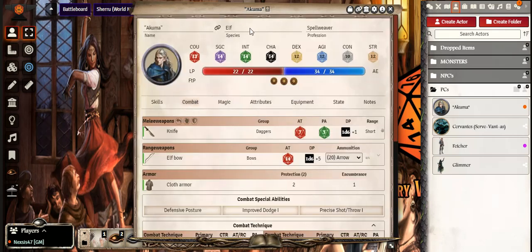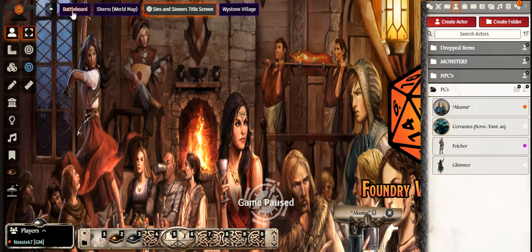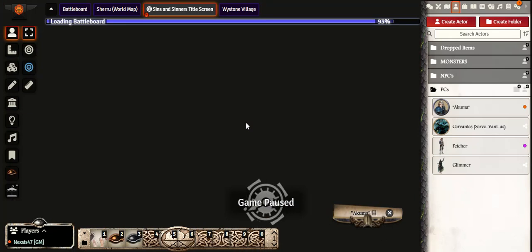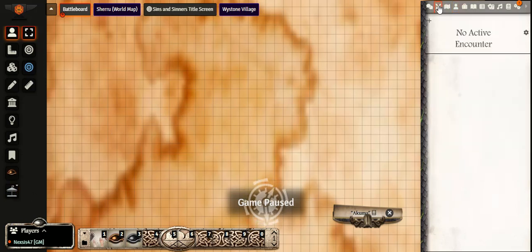We'll minimize this character and go to our battle board where I do my random encounters as GM. As a player you won't see a lot of this — this is the GM side. I also have a mod called the Battle Carousel, which I'll show you. Normally in straight Foundry, you'll have your encounter window — the icon with the crossed swords — which shows the initiative order and who's next.